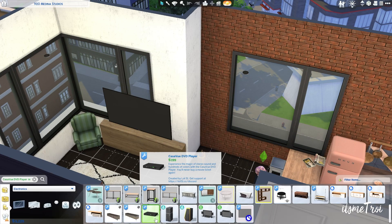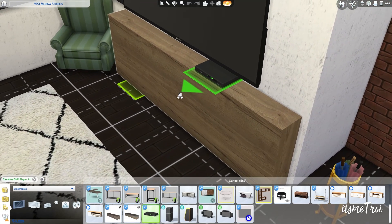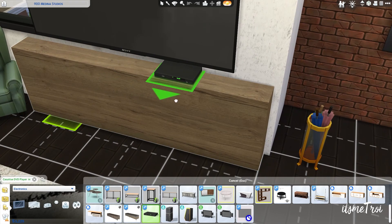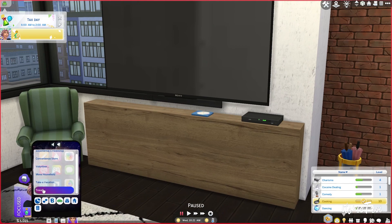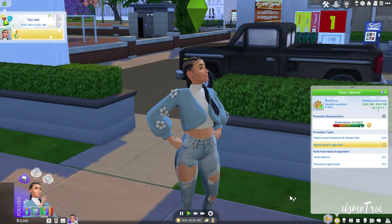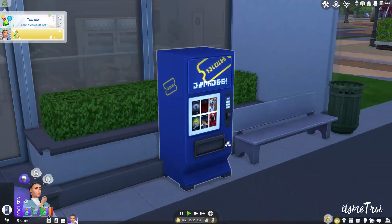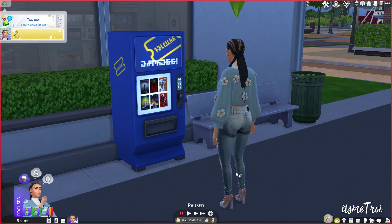My sim is about to go rent some DVDs. Once you get it in your game, go ahead and get the DVD player — 'Experience the magic of stereo sound and hundreds of colors.' Remember when VHS was the thing? Then DVDs, then Blu-ray, then streaming. I went ahead and put down the video rental box on a lot — it's about 2,000 simoleons. We're going to Magnolia Promenade to our shell. You put down the video renting box and you need to get a membership card before you can start renting. That's 34-35 simoleons — welcome to the FlickBuster club!